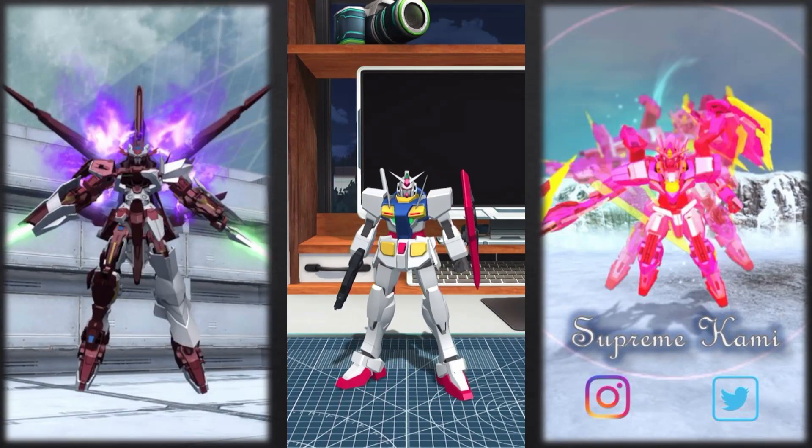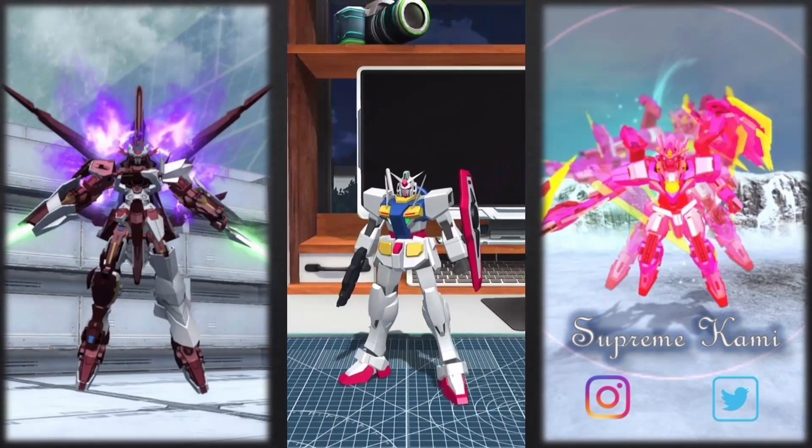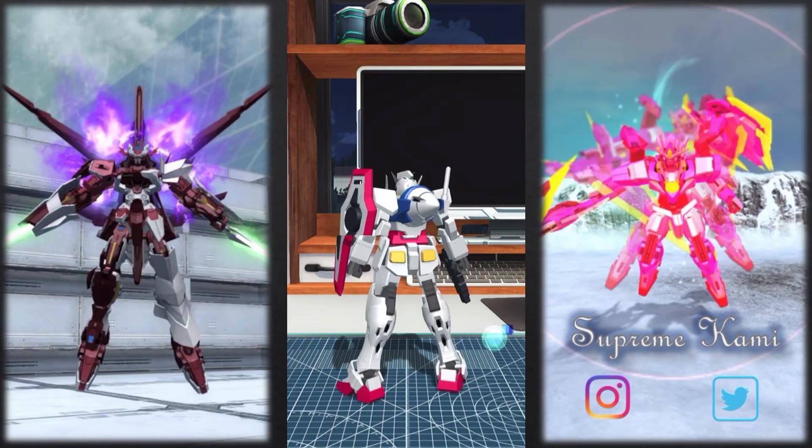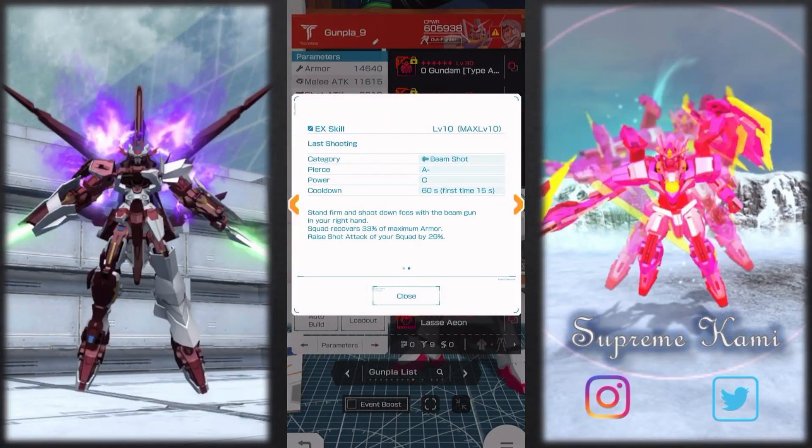I would say the GN Feathers actually did not happen on this version of the OO Gundam — it happened on the raw version, like the one in the gray and white version. So I don't think this version should even have this one, but there it is.